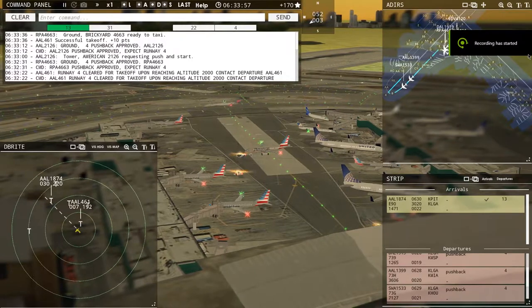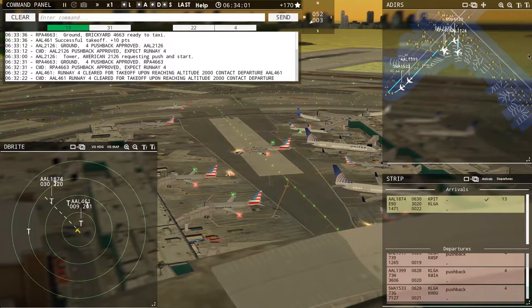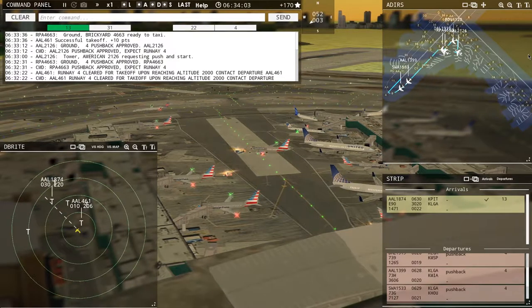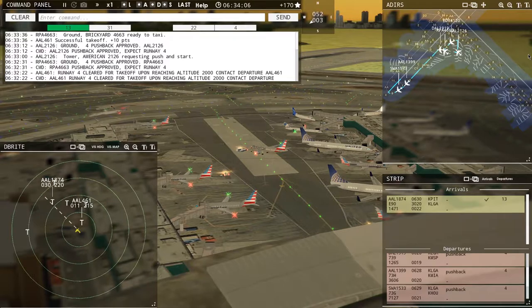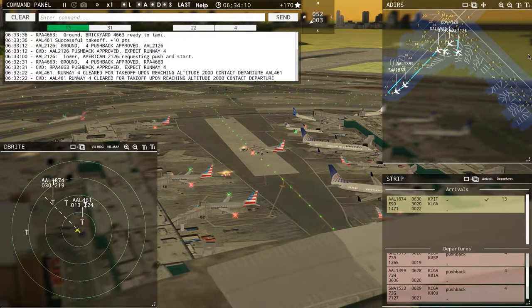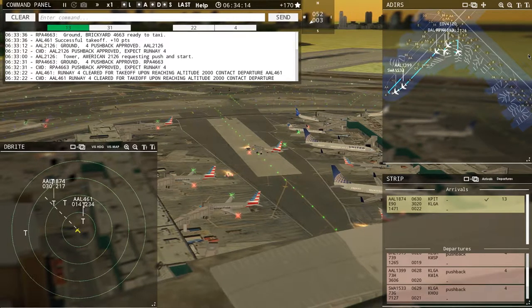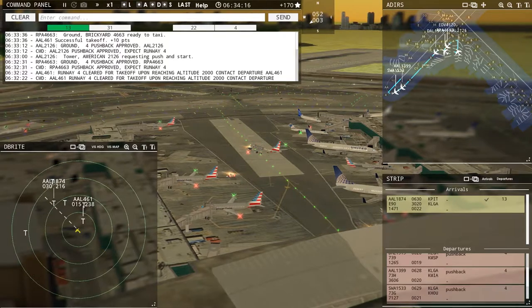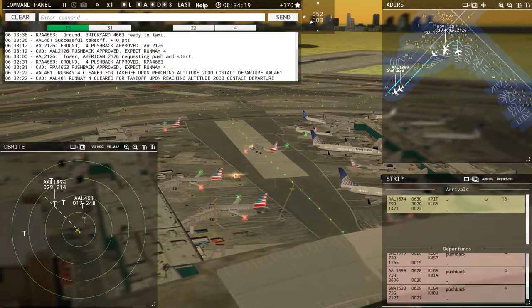What's up you guys, welcome back to another video. We're doing things a little different — we're playing Tower 3D Pro. Right now we have a couple of airplanes taking off and incoming, so we're gonna get right into it because I'm starting this video in the middle of playing. Yeah, a couple of people were asking for permission to take off.